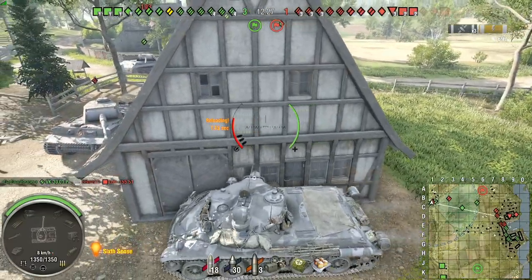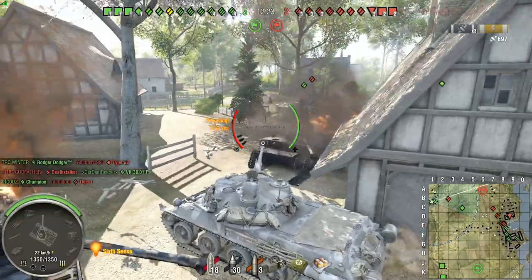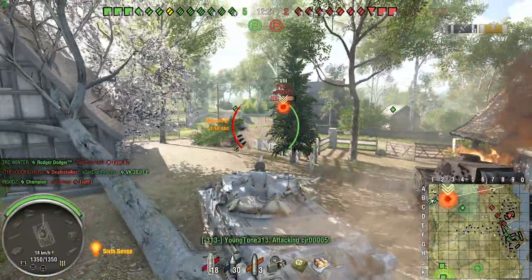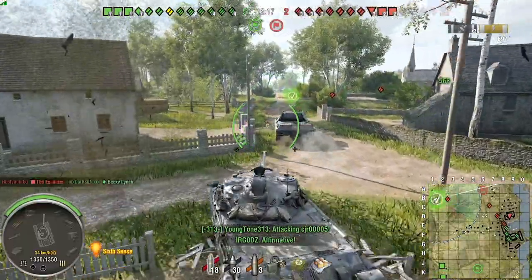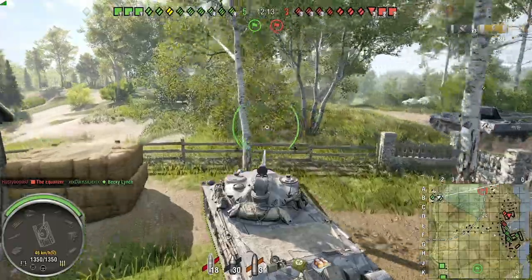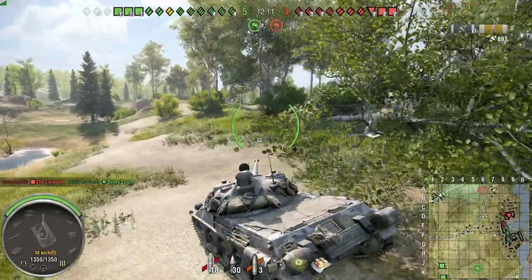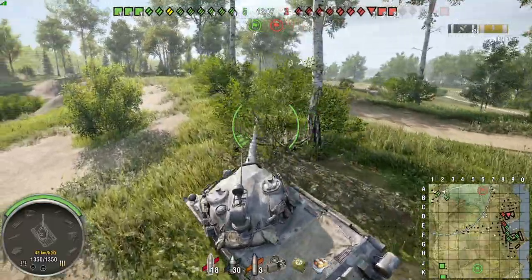Coming up right here, I wanted to try and bait a shot — force him to shoot my top plate. He was starting to aim down there. All I was trying to do was prevent my Panther 2 from taking another shot, so exposing myself a little bit to make him waste a round. Occasionally that can really help distribute damage throughout the team, keeping one side up and running for a while.